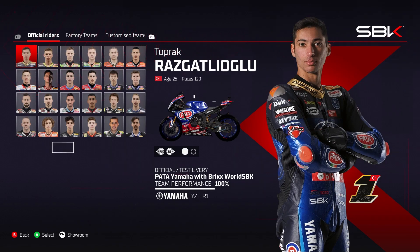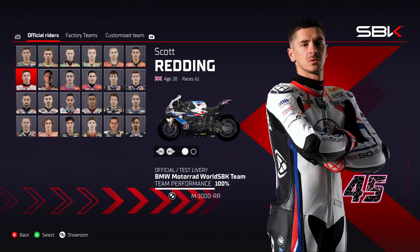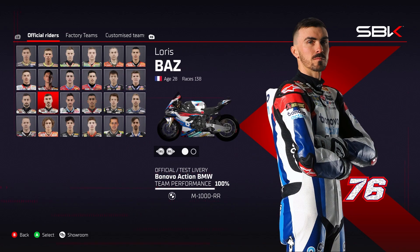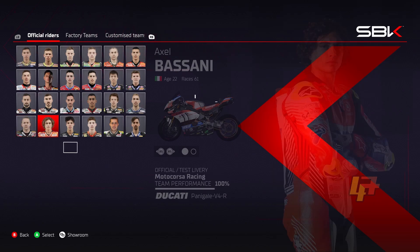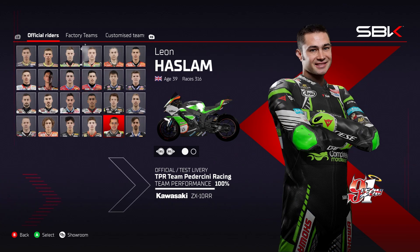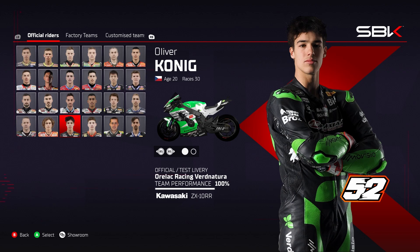Obviously we've got all the riders from the season: Toprak, Locatelli, Rea, Lowes, Bautista, Rinaldi, Redding, Van der Mark, Lecuona, Vierge, Nozane, Gerloff, Eugene Laverty, Loris Baz, Leandro Mercado, Hafizh Syahrin, Philipp Öttl, Christophe Ponsson, Luca Maas, Axel Bassani, Oliver Koenig, Luca Bernardi, Leon Haslam — which was something I was pretty confused about when they did the stream about a week ago. But he's actually the rider that's done the most races on this bike, so I think that's why they picked him. And then you've got Roberto Tamburini as well. Haslam does look a bit out of place with his rider picture, because he's just edited onto a 3D render of him.